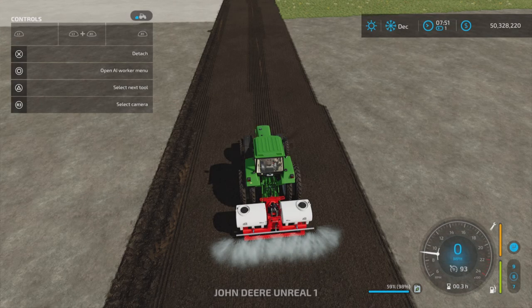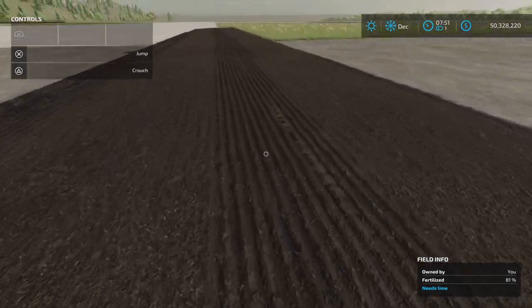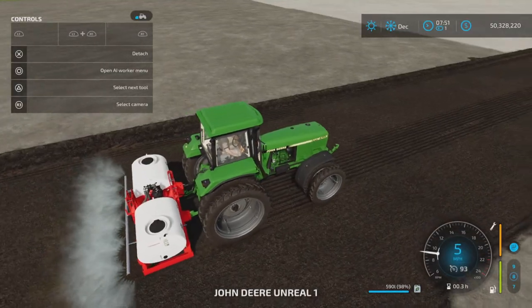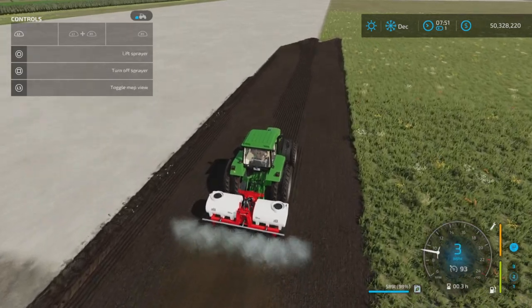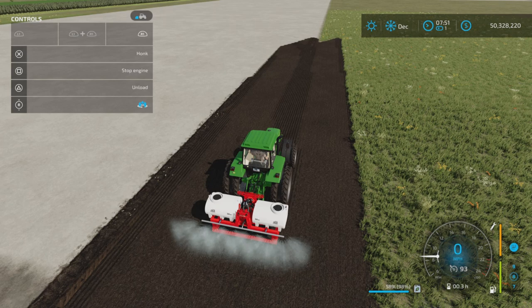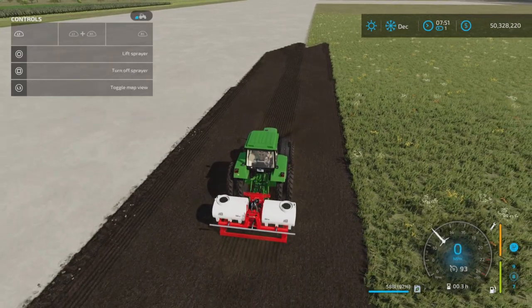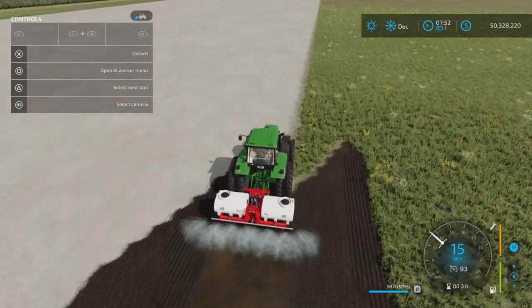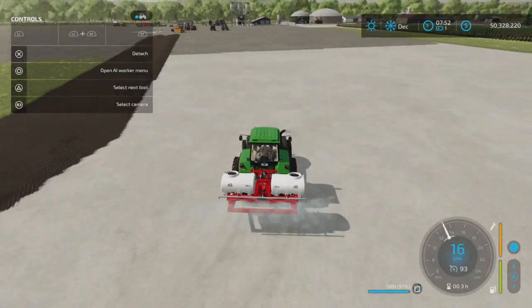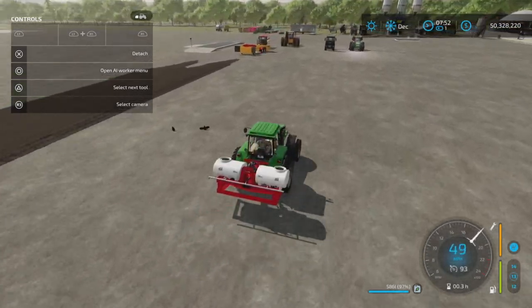It's really neat - you turn on the sprayer and it actually sees the rolled state ahead of it and as you go forward it's like cultivating. Turn off the sprayer and it doesn't do it - you have to turn it on and it will cultivate and spray at the same time. Very interesting. And it goes at 15 miles per hour.